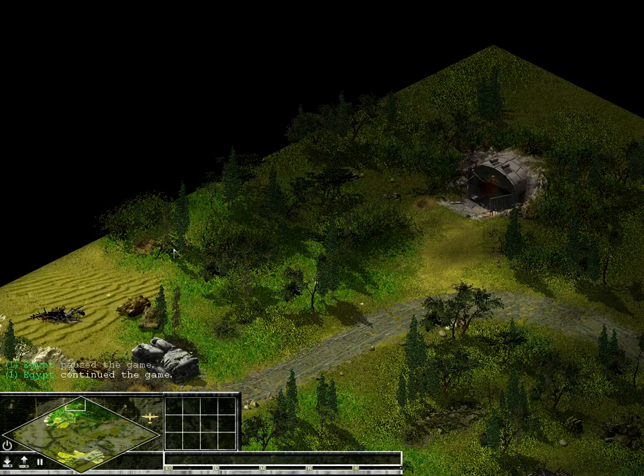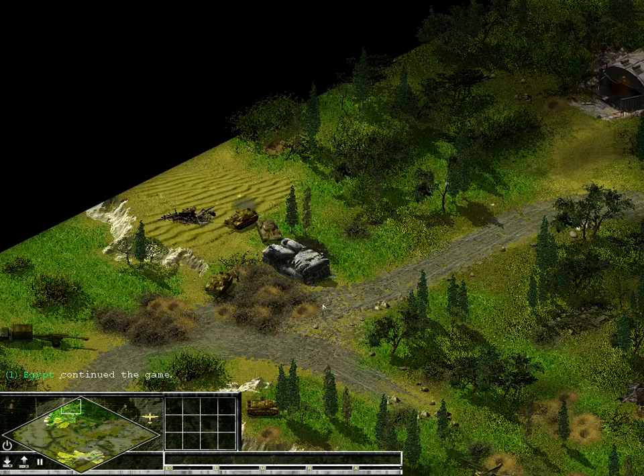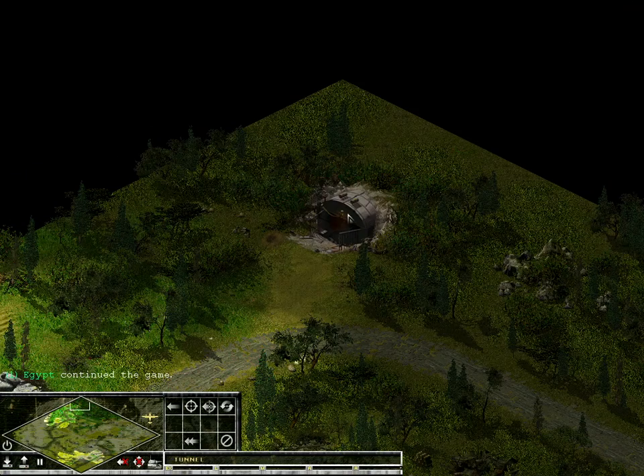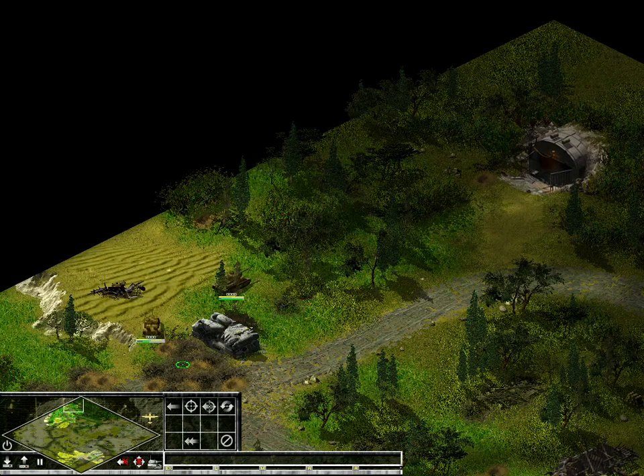Hello there, I'm BadgerLow with a little video. What happens if you put a tank inside a tunnel which has enemy infantry inside it? Now as you know, a tunnel is a building in Sudden Strike which allows you to move troops around if there's two tunnels present on the map, and they can take tanks, trucks — any vehicle in the game can go inside a tunnel.